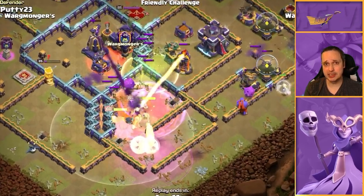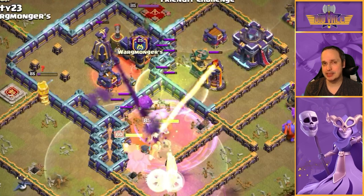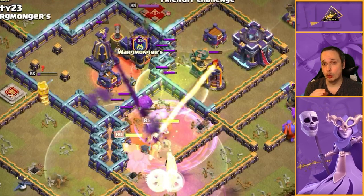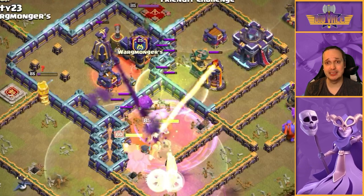We have a Skeleton spell in the army - it's the only spell I feel isn't self-explanatory. The Skeleton spell is multifunctional: you can use it to activate a Town Hall if you can Flame Flinger it, but more often than not I use it to tank for Single Infernos or the Monolith. Against the Monolith it completely nullifies it. Same with Single Infernos. So use that Skeleton spell wisely.